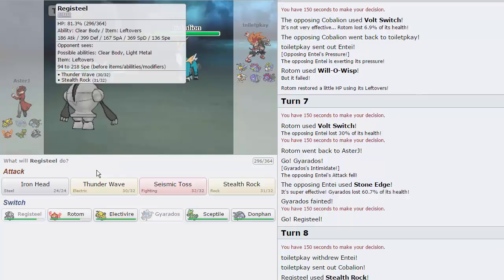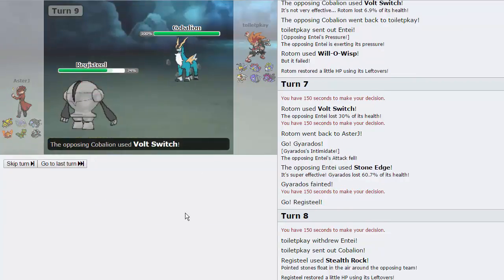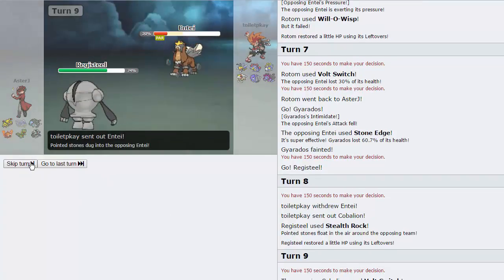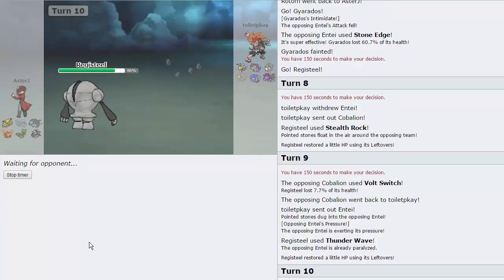He's threatening me with a Close Combat, but that's fine. I'm going to throw out another Thunder Wave. I should be able to live his Close Combat. He goes for a Volt Switch actually. I think Entei dies to a Seismic Toss — it should, if it doesn't have any HP investment. Actually it always dies — yep. So goodbye Entei. That thing's dealt with.